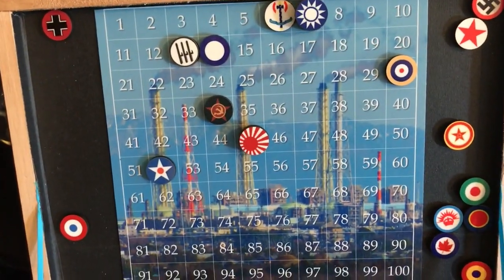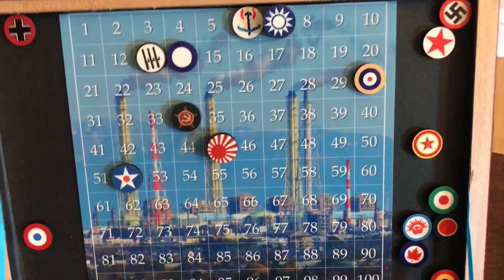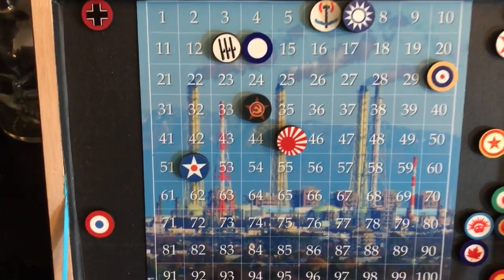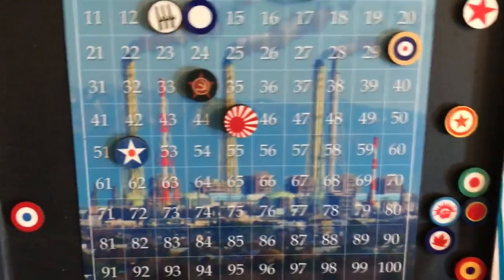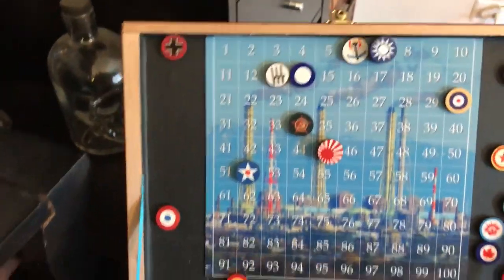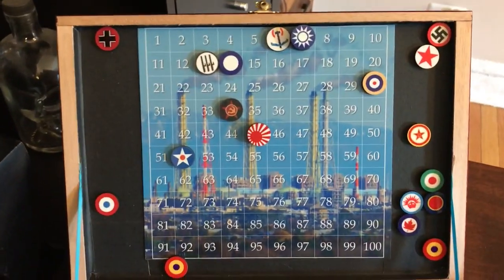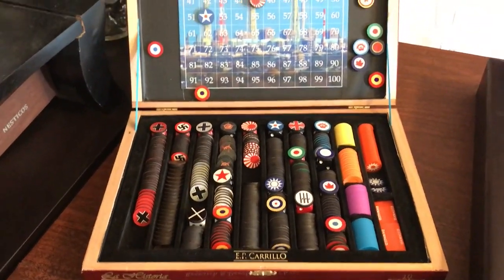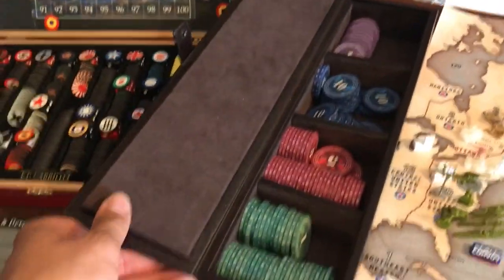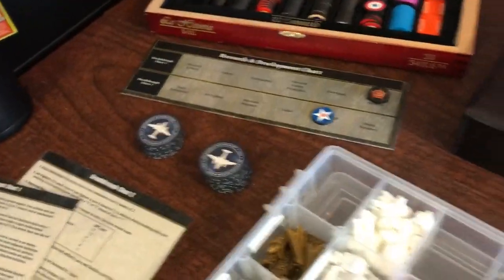This is the state of the economy at present time of the game on the income tracker. Japan is on top of Germany, and we've got Spain, China, and the UK Pacific stacked on top of each other right there. This is my magnetized income tracker slash roundel storage container, and this is my box of chips — just got the tech one stacked over there.